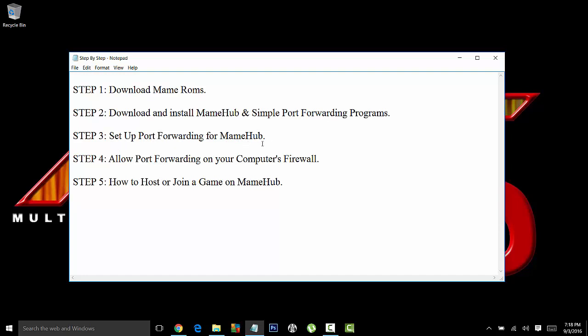Third step, I'm going to teach you how to understand and set up port forwarding for MAME Hub. Number four, allow port forwarding on your computer's firewall — computers automatically block this, they're not going to allow anybody to just automatically connect to your computer. So if you want somebody to connect to your game emulator, you must allow it through your firewall, and I will teach you how. Number five, how to host and join a game with your friends or family.